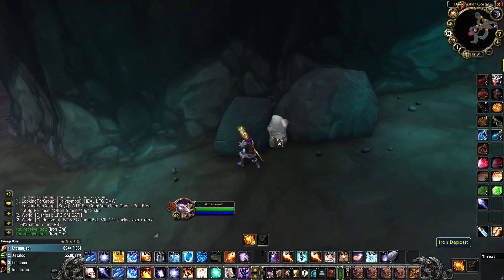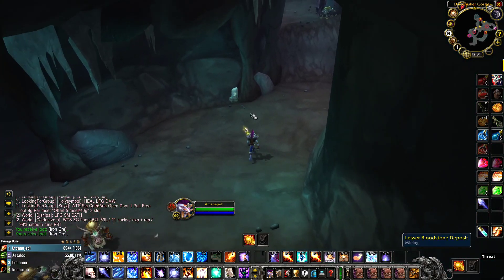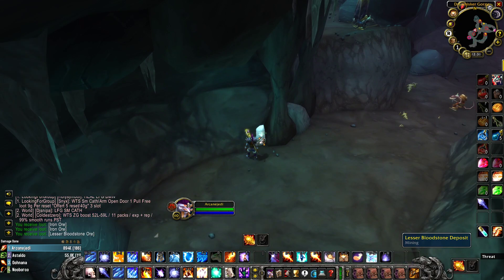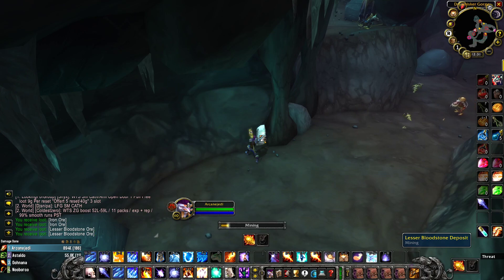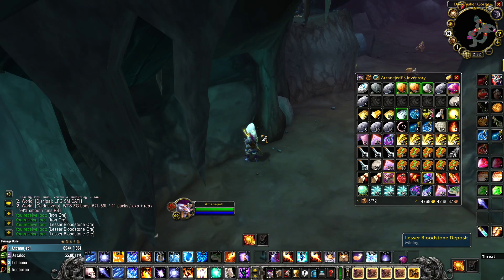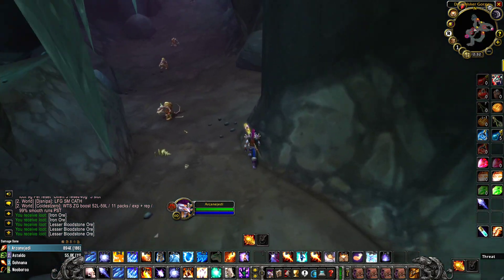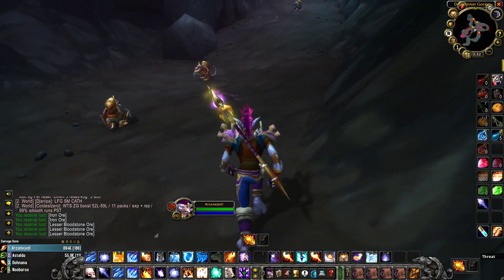There are some mithril spawns in here but not too many, only a couple. There are also a lot of lesser bloodstone deposits — you can farm these out starting around level 140, so you could technically come into this cave a little bit earlier. It's a cool little spot I stumbled on this week and I've been farming the hell out of this little area.